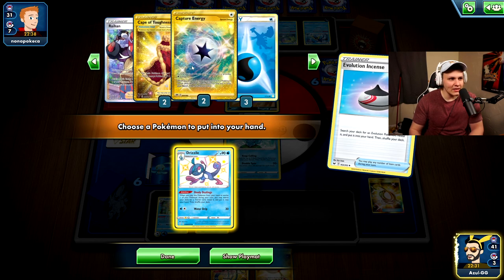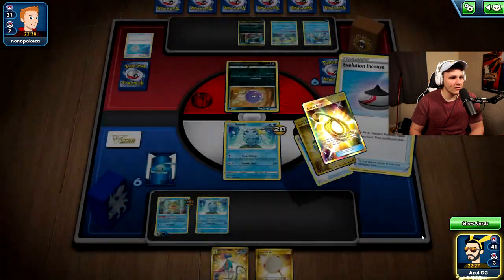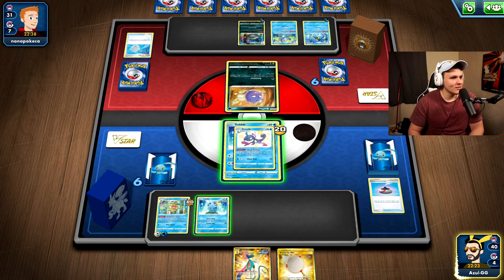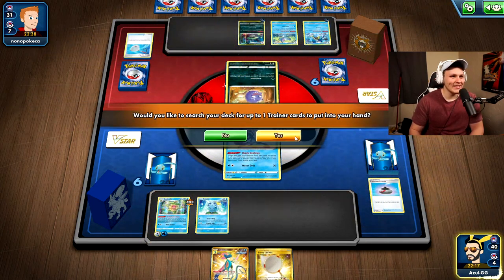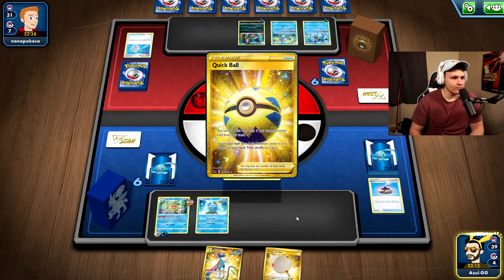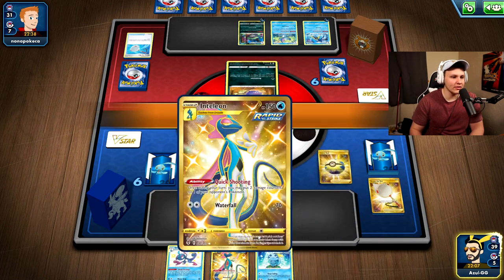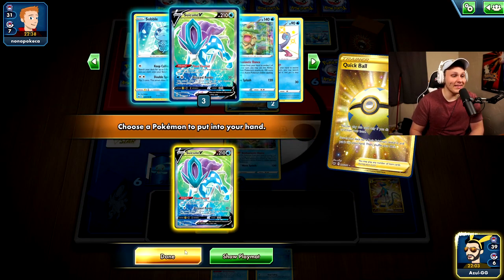I see a line here that might lead to success. I'm going to go like this — grab the Quick Ball. Then I'm going to Scoop Up Net the Drizzile; I don't want to lose my Quick Shooting Inteleon once again. I was going to Quick Ball away the Sobble instead — accidentally discarded the Quick Shooting Inteleon. We're out of Quick Shooting for the rest of the game, but we can still work with this — fleet-footed, hopefully get a Melanie.